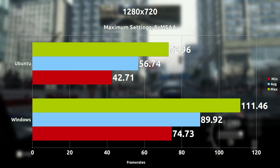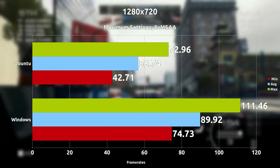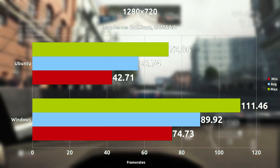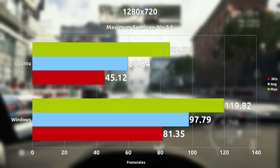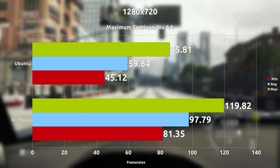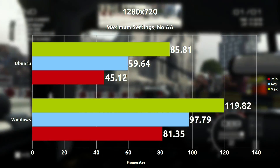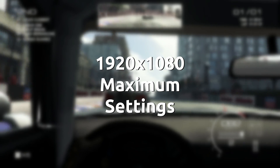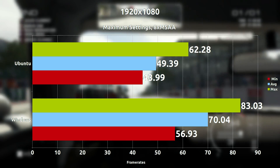Starting right off the bat at 720p maximum settings with 8x MSAA, we are seeing 56 frames per second on average on Ubuntu, with 89 frames per second on average on Windows. Now when we turn off anti-aliasing but retain maximum settings, we see a slight increase to 59 frames per second on Ubuntu, and 97 frames per second on average on Windows.